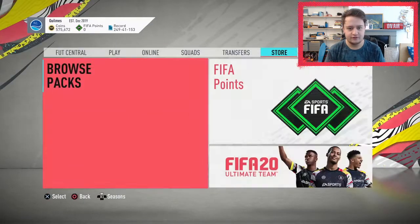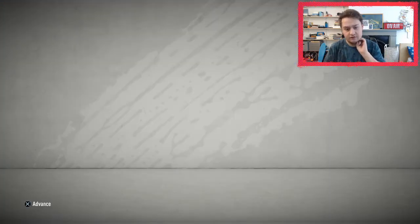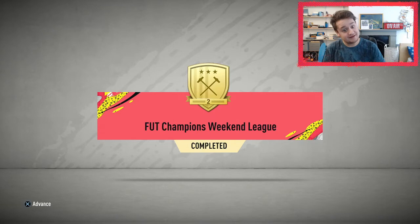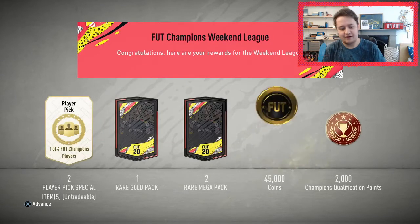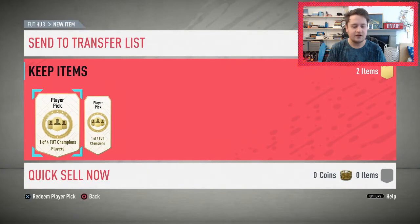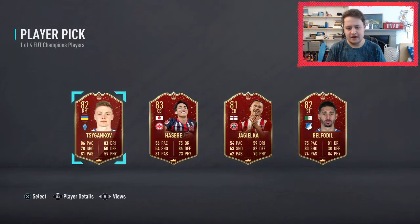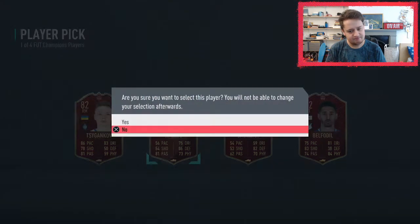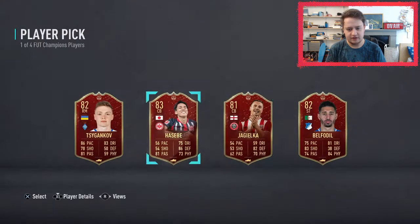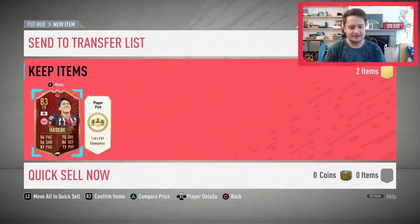Rolling on to the FUT Champions rewards now. He got Gold 2 — bit of a peasant, but I'm joking, I've only just got Gold 1 for the first time. 45k coins, two mega packs, one red gold pack, and two special picks. We want a Son. We're starting with Hasibi, which is not that good. Phil Jagielka — how is he still playing football? Mental.